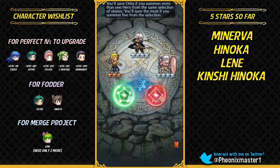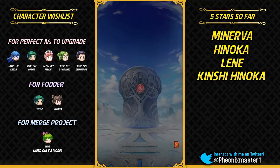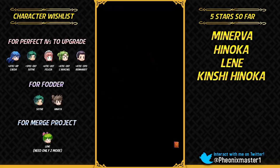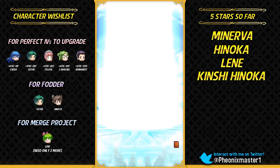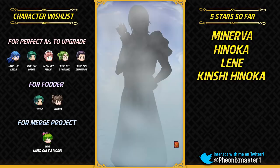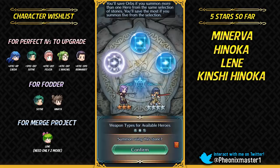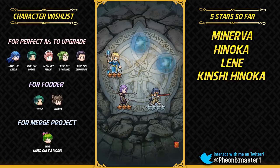Myrrh, come on please! There's the smoke — this could be it. I'm hoping for at least one focus unit. Our pity rate is probably at 4.25%. Really hoping to get all of the focus units in these 90 orbs. I'm still hoping for Mia or even Sothe — I've not got one Sothe so far. I did get one Legault, so that's something. And also two Kaze. Nana would also be nice with Drive Defense. Gonna get 3-star Lucius once again.